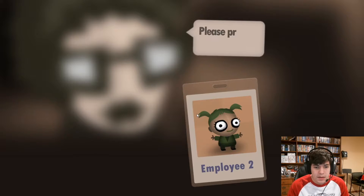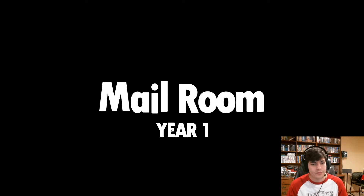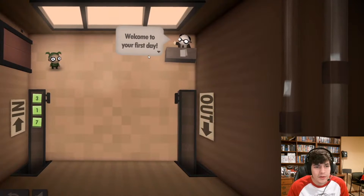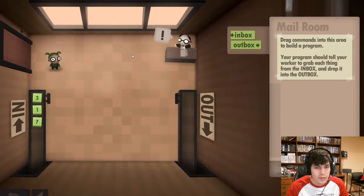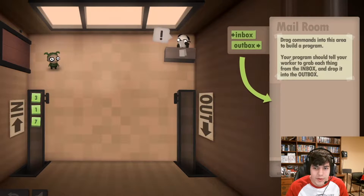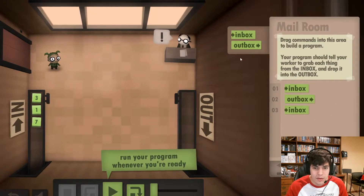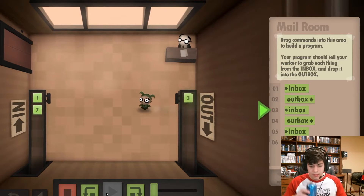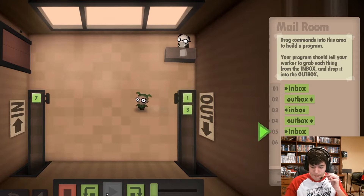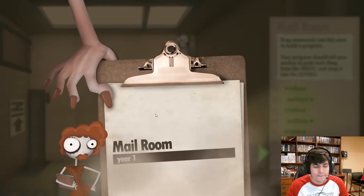We just got our employee ID. Our first year, we're going to be working in the mailroom. Welcome to your first day — you look like an excellent instruction follower. Drag commands into this area to build a program. Your program should tell your worker to grab each thing from the inbox and drop it into the outbox. So there are three things from the inbox — I'm going to grab the first, put it in the outbox, grab the second, put it in the outbox, grab the third, put it in the outbox. We just got the first level — first year — done.